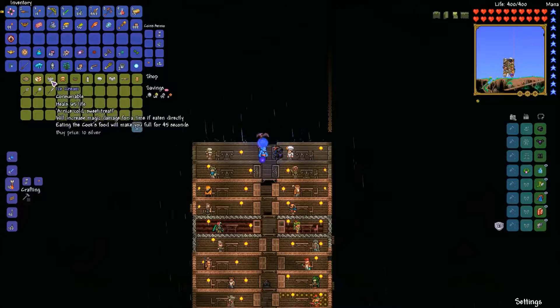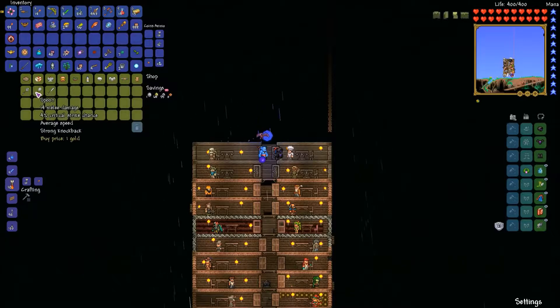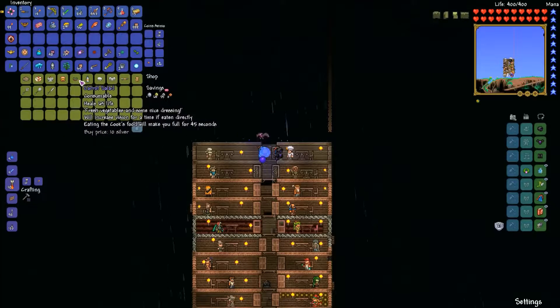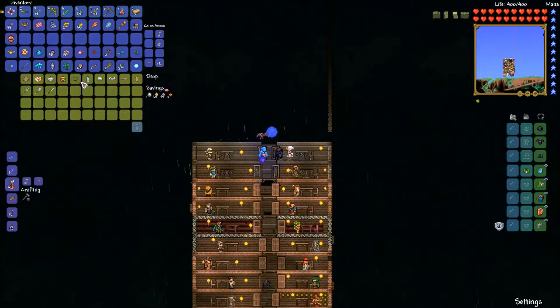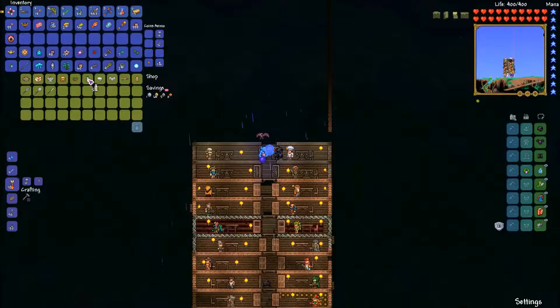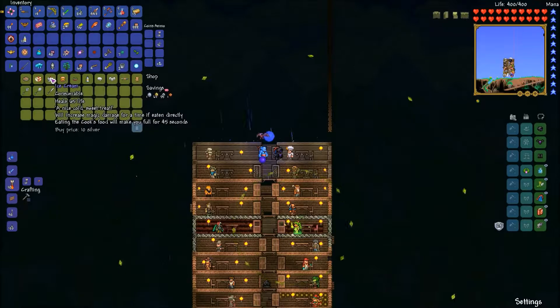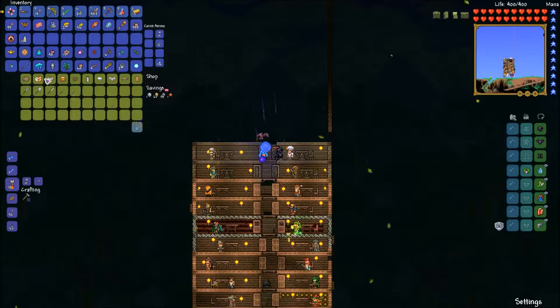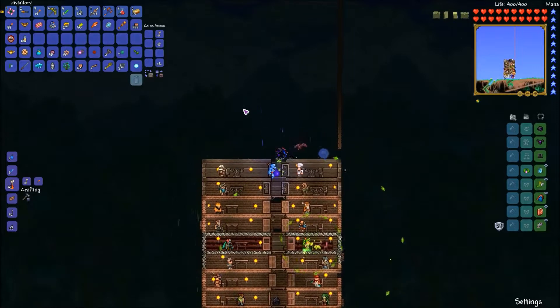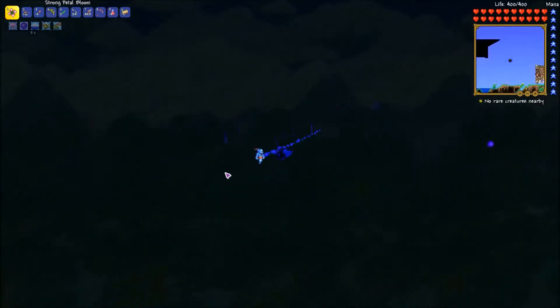We've got Chef Bobby Flay here who sells a bunch of different food, vanity items, and some junk weapons that aren't all that great. I think we're going to take some calcium shakes because they increase our defense. There's also vision, knockback, magic damage, movement speed, and life regen options, but right now the calcium shakes sound like a pretty good choice.